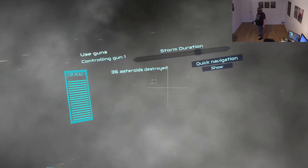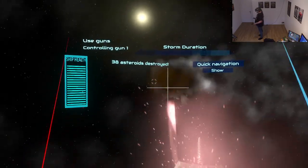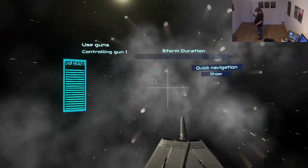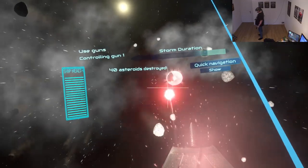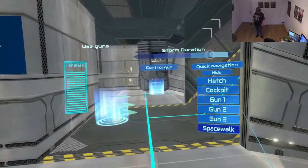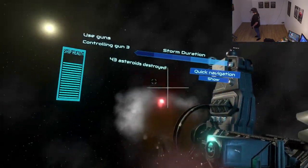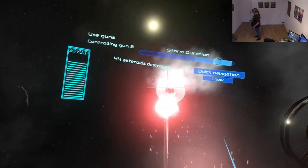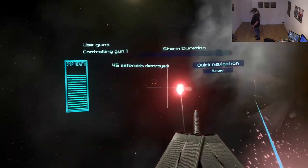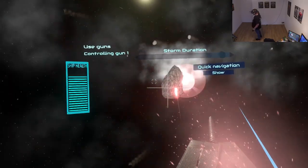A question you might have: what about motion sickness? Right now, not so much. I think the reason is that even though we're moving, you have a very static background and don't really see much movement. If you could see the stars moving, you'd get a bigger sense of motion and that would cause sickness. But right now, not much of a problem. Let me try gun 2 real quick — gun 2 seems to be on the wing. I think gun 1 is better, and gun 3 would be on the other wing.